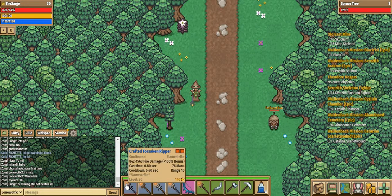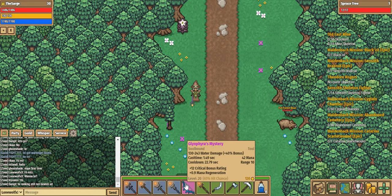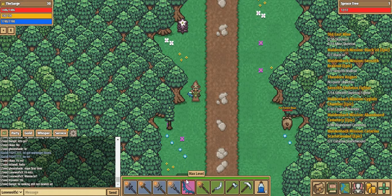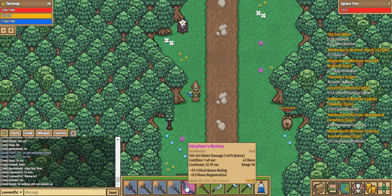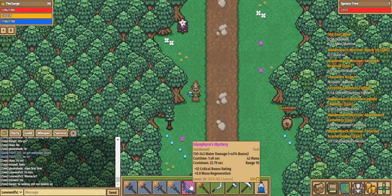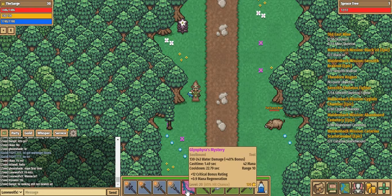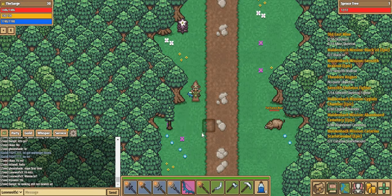This is definitely one of my favorite weapons. The other is Glynfra's Mystery, which is really useful if you are a healer because it probably does the most damage in the game without costing any dots. It does roughly 1000 damage on a good day, making it probably the best bow you can use. It's only 42 mana, although at level 30 it will only have a 65% hit chance. It's really useful if you just want to increase your DPS a little bit, especially if you're a tank.